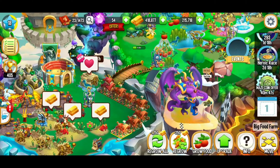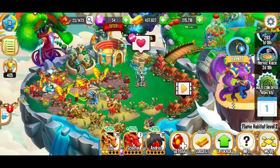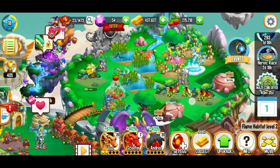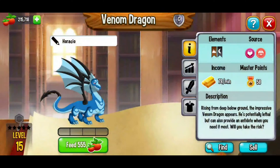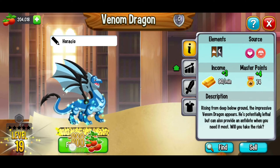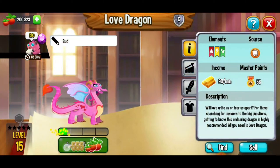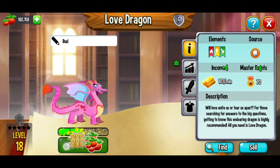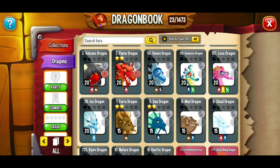Let's have some fun — we're going to regrow our five-minute food and continue feeding dragons to level 20. We got two beetles — hoping for more for the heroic race. Next up is the love dragon — sending tons of love and positive energies to everybody, hope you're all having a fabulous day. We just leveled that dragon up to level 20.